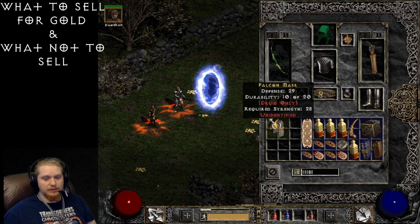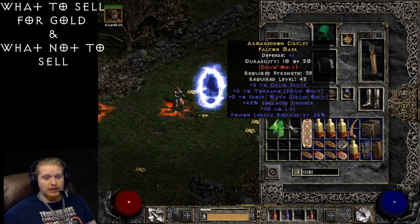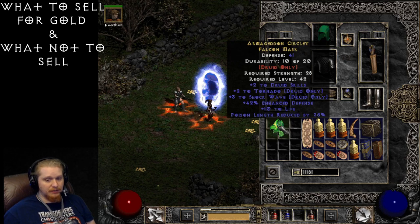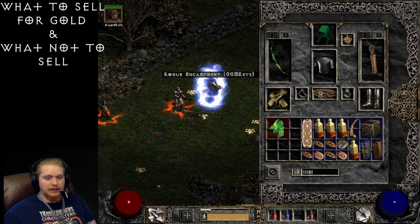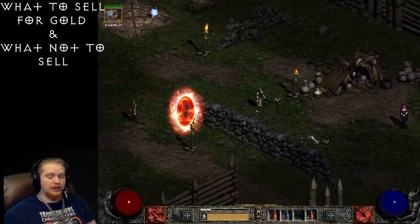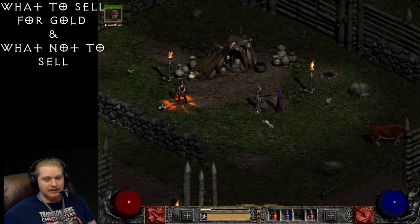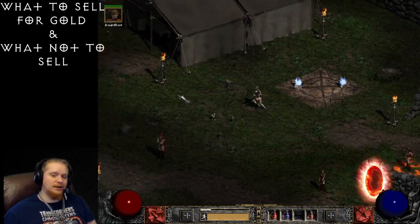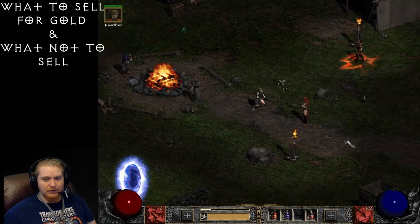This falcon mask has plus two to Druid, plus two to Tornado, and plus three to Shockwave — that's actually amazing. I guarantee that's going to be worth 35,000 gold. We're in Nightmare difficulty so our cap is 30,000, and indeed it is a 30,000-cap item. I'm actually not going to sell this to the vendor because it's a really nice helm and I might want to use it on my Druid on another character. We'll hold on to that.